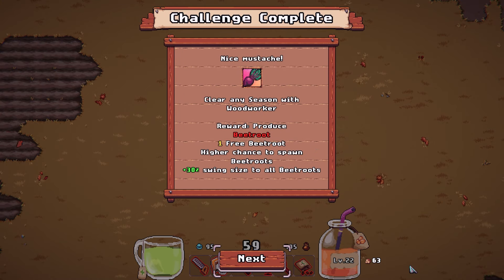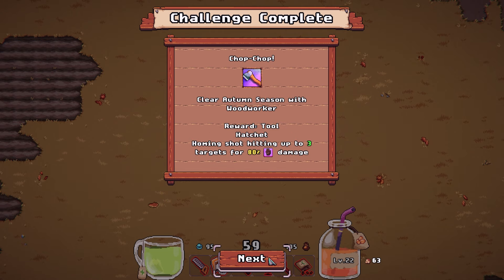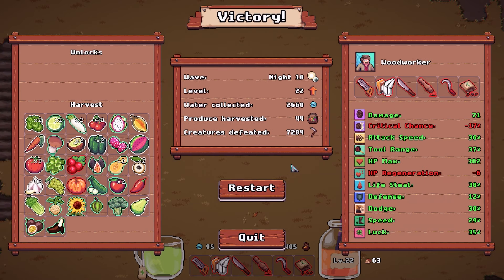I got two achievements — clear any season with woodcuttle, and clear autumn with woodcuttle. Sweet! And we unlocked the beetroot — it's another companion. Plus 3% swing size to all beetroots. We have even more companions that can spawn in now. And we unlocked the hatchet for any character we play — very good. We killed 7,284 guys. Absolutely loved it — what a run! I hope you guys enjoyed. If you did enjoy seeing the last part of this run, please hit the like button and don't forget to subscribe to the channel to see future videos coming out soon.